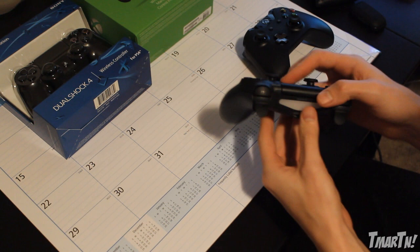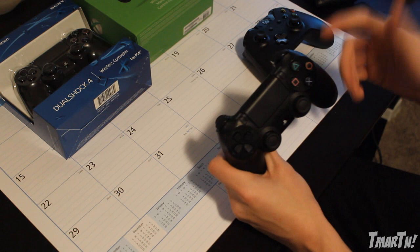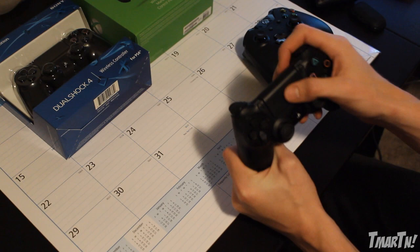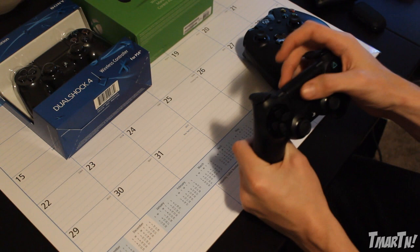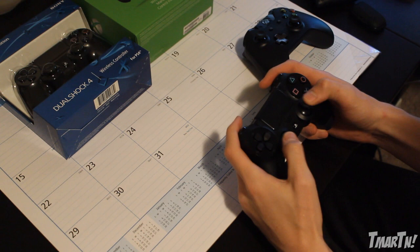The LED light bar also acts as a health bar in some games. Like on Killzone, when you get shot, it will glow red to indicate your health, which is pretty cool. In front we've got the X, circle, triangle and square which you guys all know and love. And finally, this touch pad is actually a clickable button. There aren't many games that really make a lot of use of it yet — in Battlefield it pulls up your battle log, in Call of Duty it pulls up the score menu — but I'm sure games will truly take advantage of it in the future.